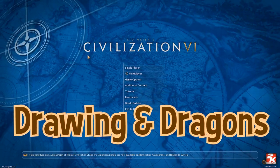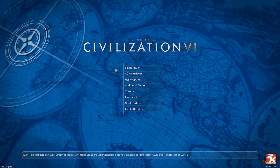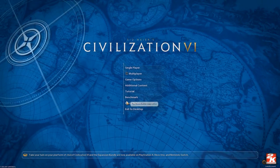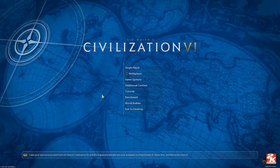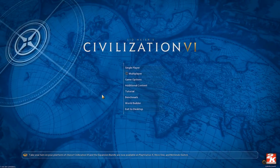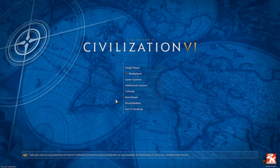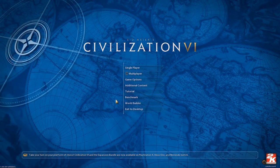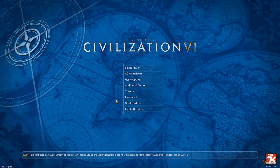Hello and welcome back to another Civ 6 video. I'm doing a tutorial on the September update of the World Builder and I'm going to be answering some of your questions. This is sort of a two-part video. The first part I'll be doing a walkthrough of World Builder and how to use all of its features, at least most of them, and then in the second part I'm going to be doing a Q&A where I'll answer questions from my other videos, at least the ones I know the answers to.